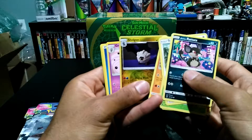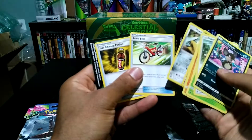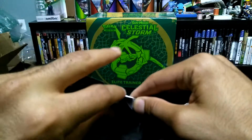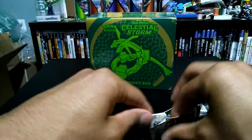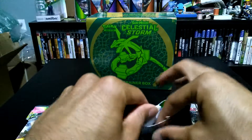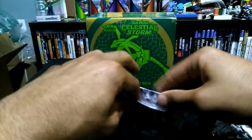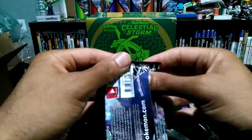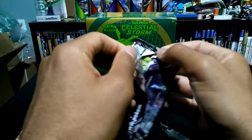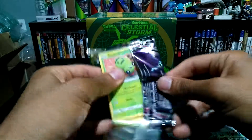Our reverse hollow and we got a Grumpig rare, and we also have an Acrobike. Acrobike's going to be a good card now that we won't have N and Sycamore in the format. It feels like this format's going to be slowing down a lot, especially because you're shuffling your hand into your deck with Cynthia. One of your other draw cards is Lillie, which is really only good first turn.